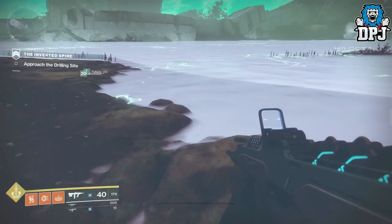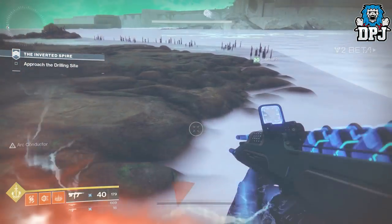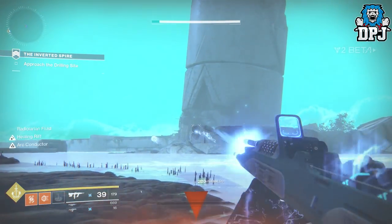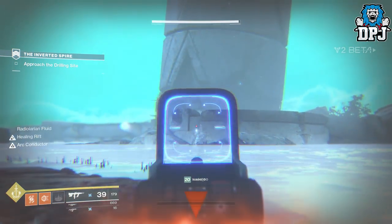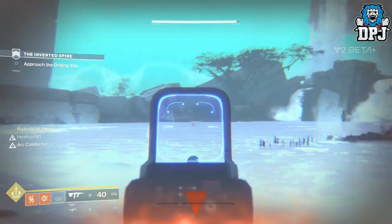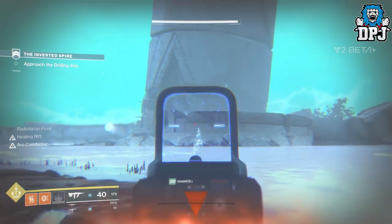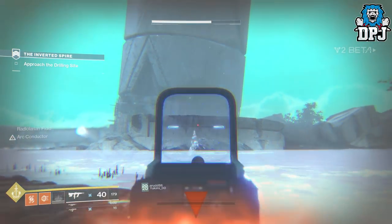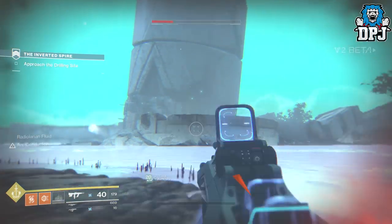What you want to do is drop your Healing Rift inside this milky substance. Once you do that you won't take damage, but if you fire this weapon, look at the ammo — it's just not going down. That's absolutely crazy. You can just continuously fire until your Healing Rift disappears, which it just has now.